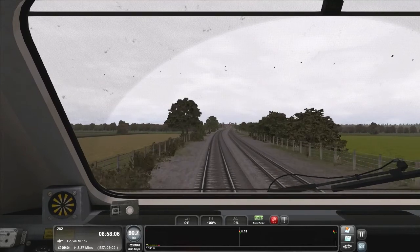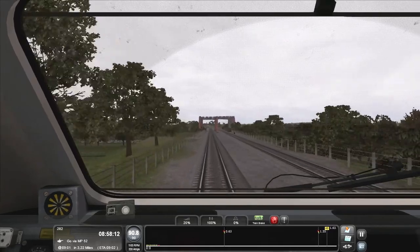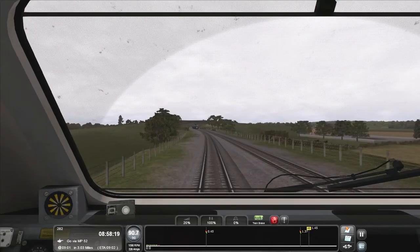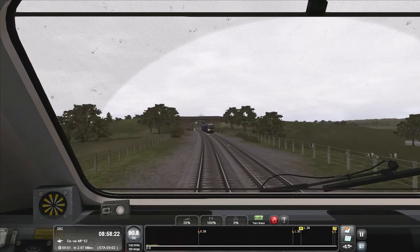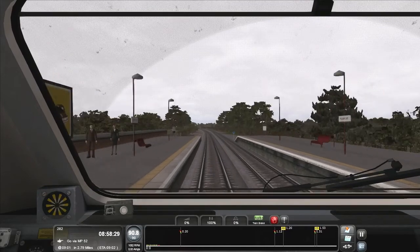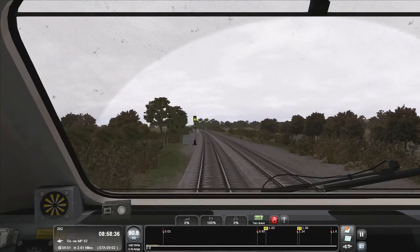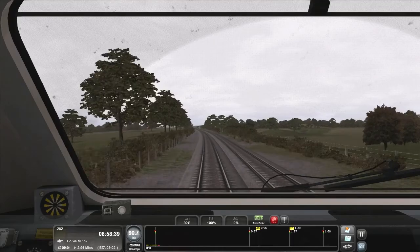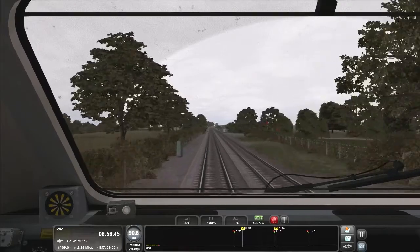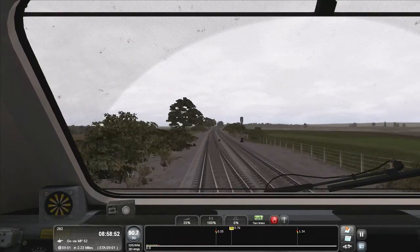This stretch is a really pretty part of this route — lots of rolling hills, distant fields, water. As you can see on my HUD there's a 40mph limit coming up, but that's only because the points are set the wrong direction towards Didcot to let the train ahead get out of my way. I will still maintain 90.9mph, and there should be a level crossing coming up ahead. If the speed limits don't clear by the time I hit the level crossing I'm in trouble — and it's just cleared to 70mph. Perfect timing.